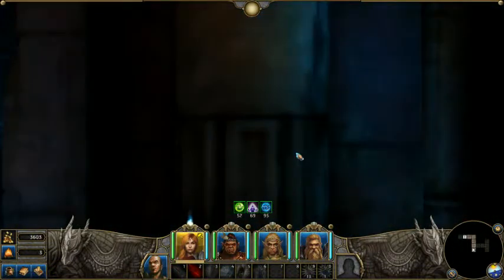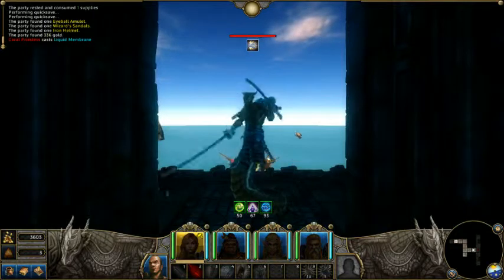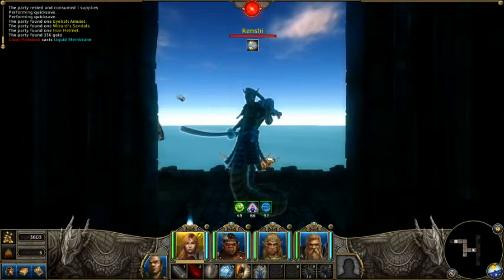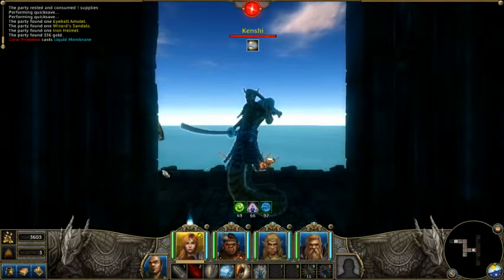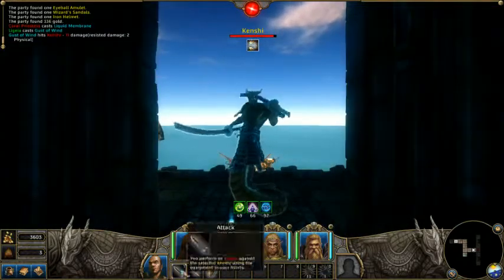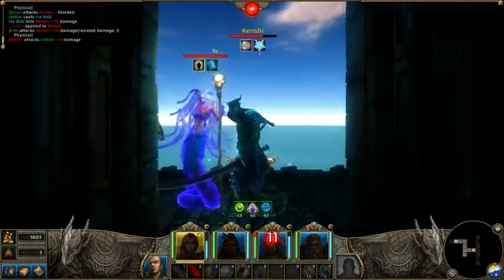My weapon is getting worn out — it's only yellow, so hopefully it isn't going to be too big of a deal. There's a mage over here too, judging by the glowing. I wonder if I can blow them off the edge — I highly doubt it. Let's find out. No. Yeah, there's that priestess.